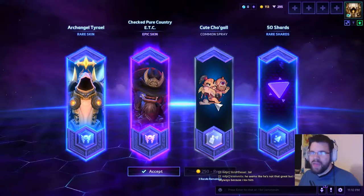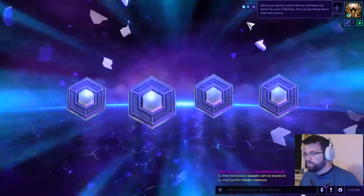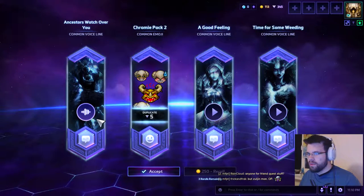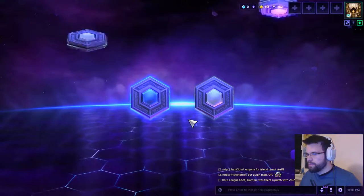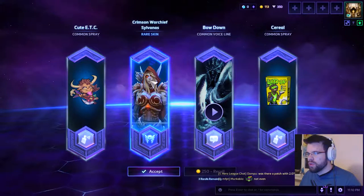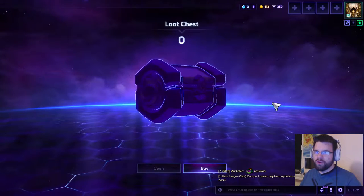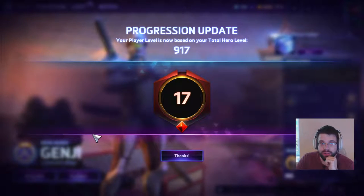Three voice lines — 'I got a good feeling about this, time for some weeding.' 'Ancestors watch over me' — that's a good one. Chromie pack already a duplicate, and we have a last pack. A Crimson Warchief Sylvanas — that's actually the new skin for her. And Cerulean Lucio — 'Bow down, bow down.' Now I promise we're switching over to EU. You might notice we've changed the setting a little bit — it's actually the next day, because on EU every single release is a little bit late.